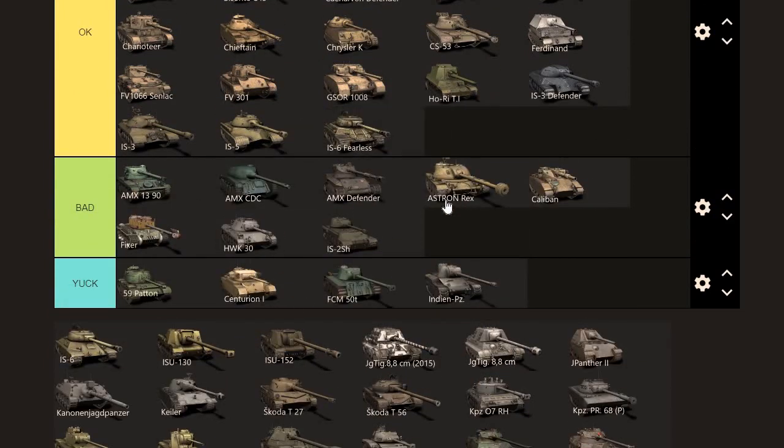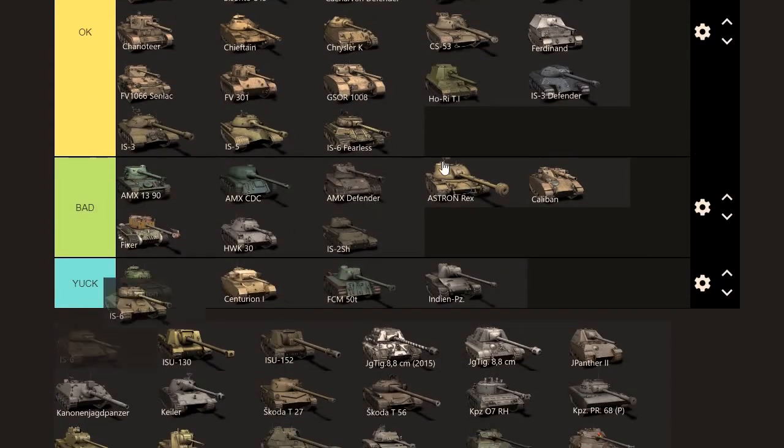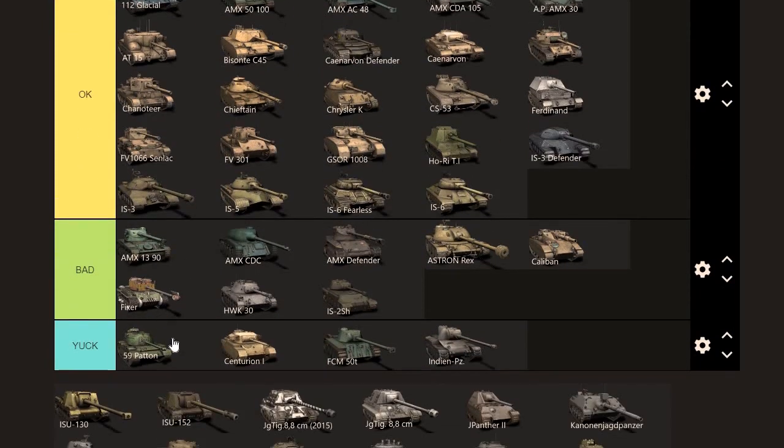The IS-6 Fear — let's go right next to the IS-5. You can't buy it, you earn it through tournaments. If you see them on the battlefield, usually the players are very good. The tank has suffered like many of the older tanks, so it's just going to go in OK. The IS-6 itself — unsurprisingly right next to it. You'll get some crazy bounces, it's a weird one, but it's lost its punch a long time ago. IS-130 — much improved tank, but I can't put it further than good because you're team-dependent and you should definitely be running tungsten shells.